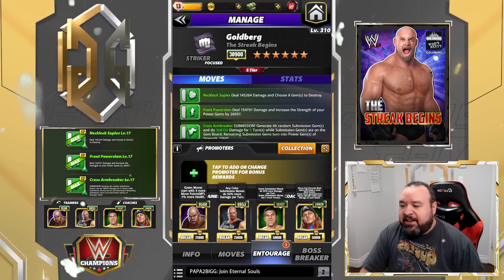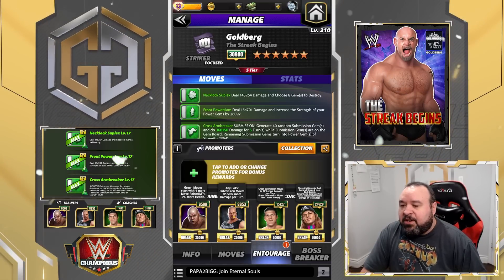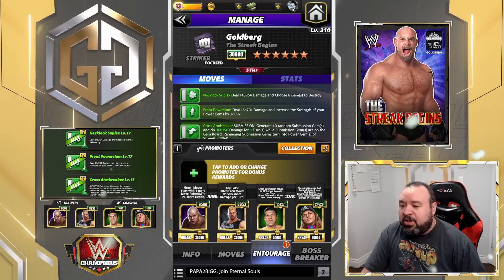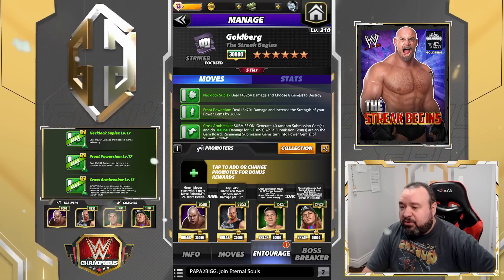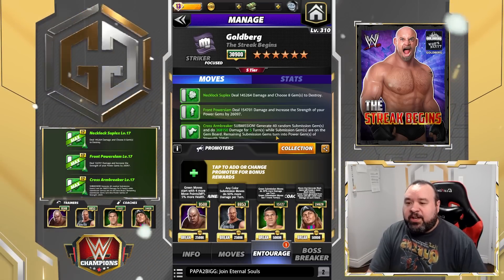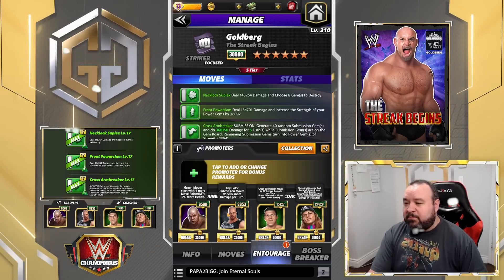For trainers, we're using George Steel so we start with more green. I'm putting Austin here so my submission does 50% more damage per turn. You could instead use Trickster Bray to increase the number of turns your submission lasts, but I don't want to do that because I want as many of those 40 gems to remain on the board to be boosted.